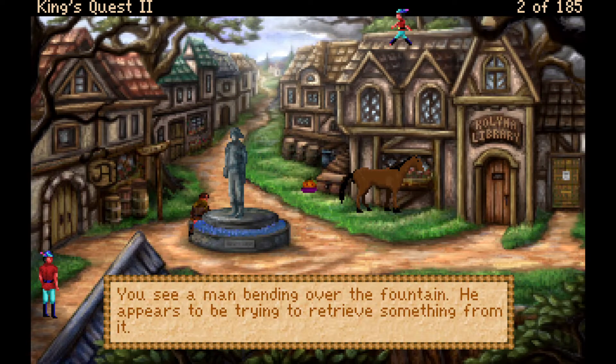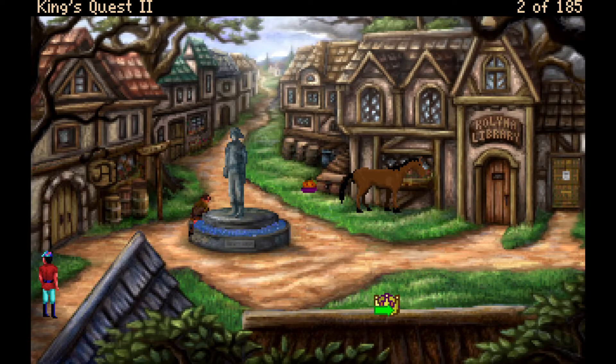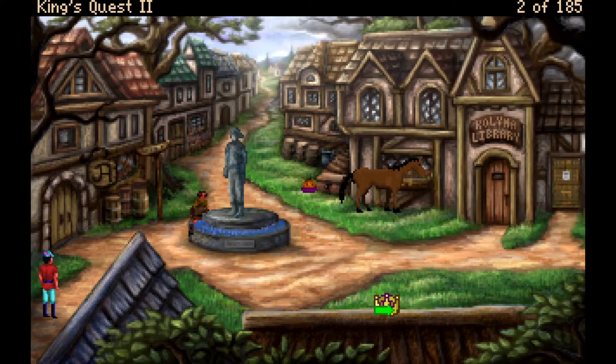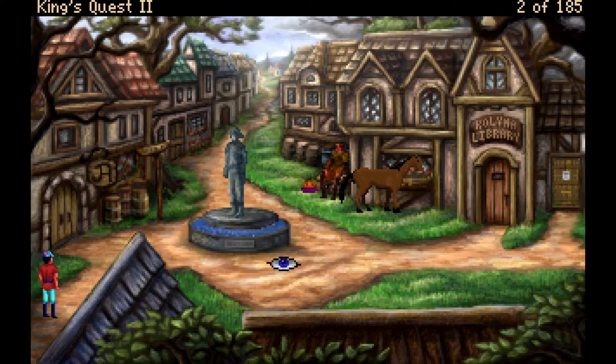In town, Graham sees a man bending over a fountain trying to retrieve something. There's also a tall statue of a man prominently placed at the town entrance, placed there quite a number of years ago. The plaque reads: 'Count Caldaur, Ruler and Protector of Kolyma.' The host notes he sounds like an interesting fellow.